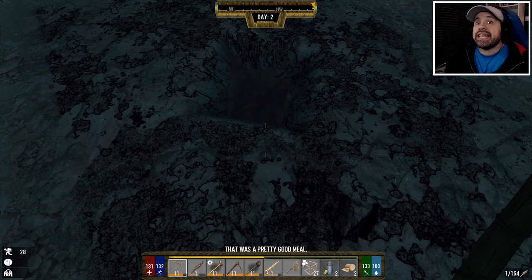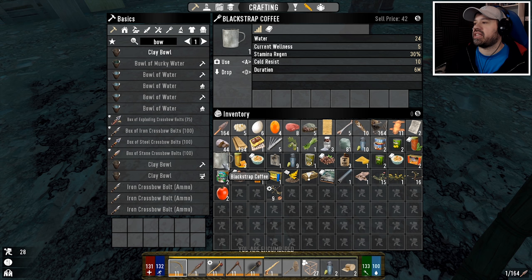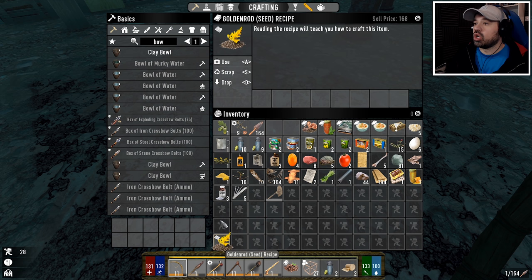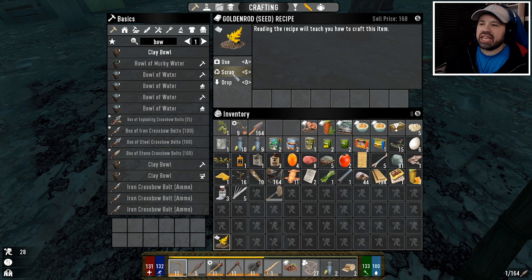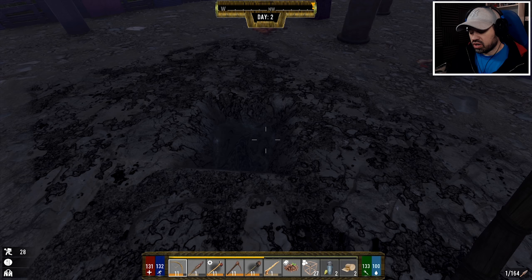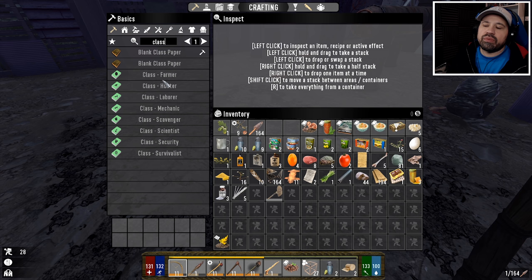We already have water from the rain barrel — nice, so we can take empty jars too. Look what we found — in one haul we got an absolute amazing stack of things. We got the coffee seed recipe, which is amazing. We already know the golden rods recipe so we can scrap that — it's worth 168 coins. But let me just sidetrack for a moment about classes: we have a lot of classes in this game, and when you pick one, you might wonder what you're missing.